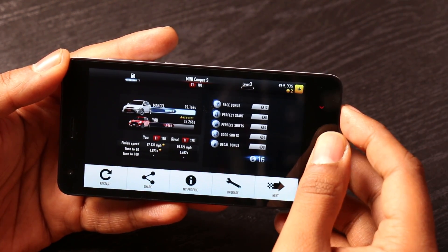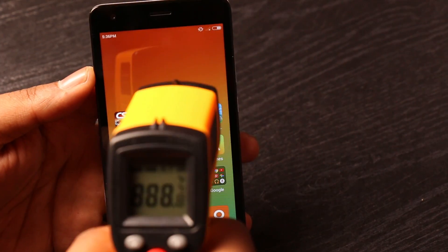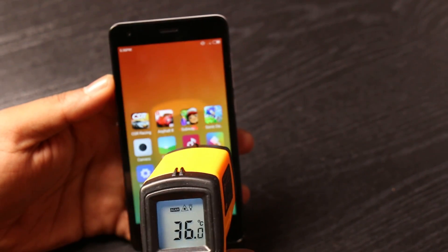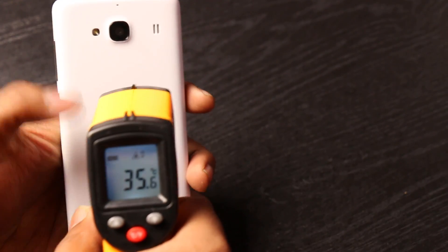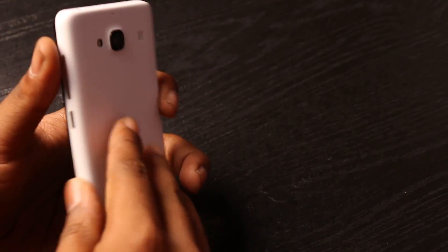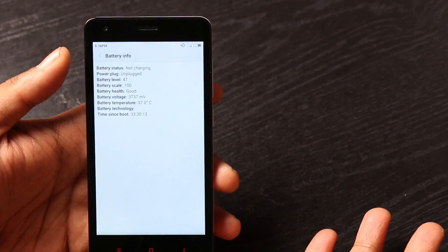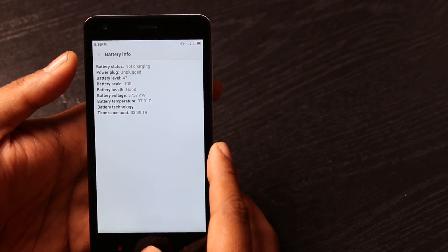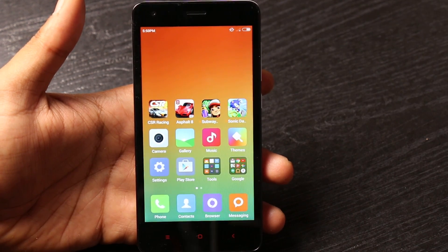Closing CSR Racing now and checking the temperature. It's reading 35 to 36 degrees — literally no change in temperature. Of course we only played for a couple of minutes, but heating was a big issue with the Redmi 1S. The software also shows around 37, so it's somewhere between 34 and 37, which is decent enough — it's not shooting up at all.